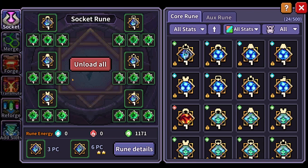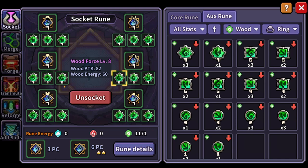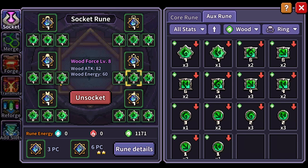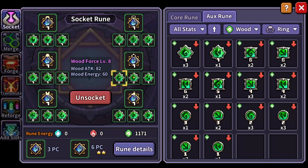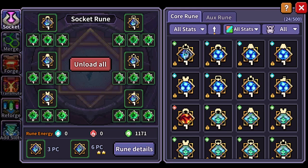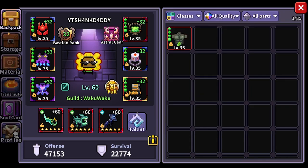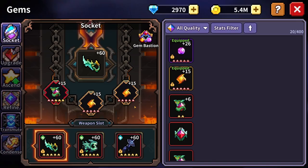For runes, I put back in the crit mod runes to get back to a certain amount. I have three Wood Attack level-8 runes, Defense Ignored in two slots, and Crit Damage. Nothing else really changed other than possibly adding one more Wood Attack level-8 rune. It's a very slow process getting runes going. Looking at our rune energy, we didn't actually gain another one yet, but we're getting closer to a new Wood Attack level-8 rune.